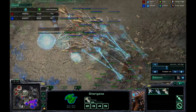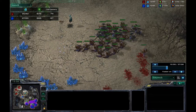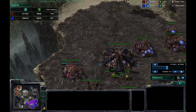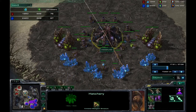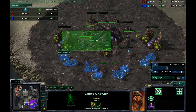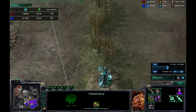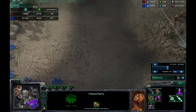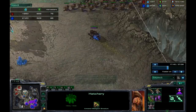He pushes this back and denies my fourth again. We're on even footing at this point and I don't really mind losing that expo because he's not mining off that base anyway. Plus he just dumped a bunch of money into spore crawlers, and for most of the game I didn't even know there was an expo there.